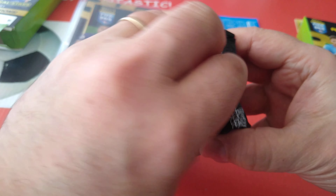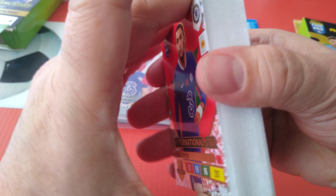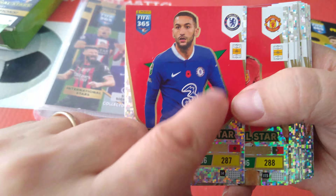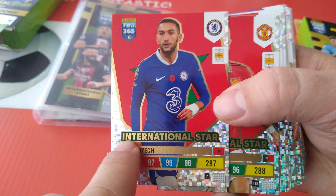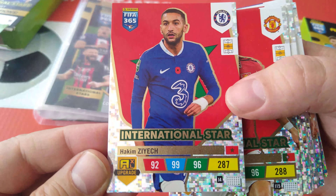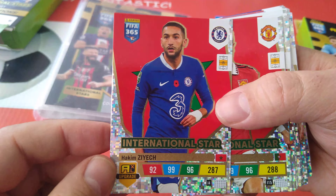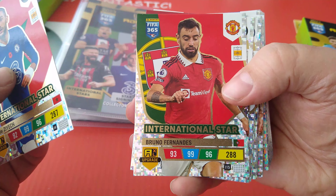Panini Upgrade. International star — this is how it looks. This is Zayic, Morocco. You see his flag behind him. Gold foil for his name. International star, team badge, position midfielder. And look at that — really fantastic looking design on the back. His position, Morocco, Zayic.